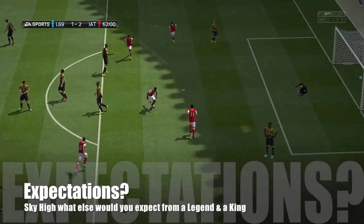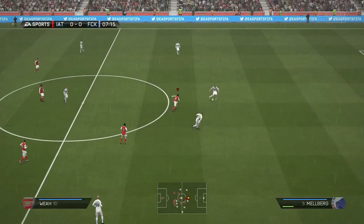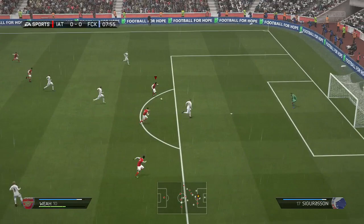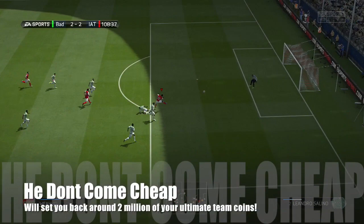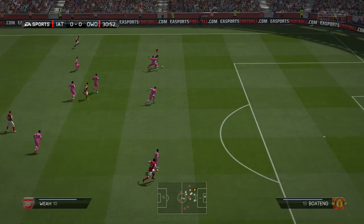My expectations of George Weah were sky high. He was one of the best players that ever lived — he scored one of the best goals I've ever seen, literally taking the ball from a corner, running the whole length of the field, beating about seven players on the way. My expectations were sky high and his price is sky high as well. This guy is going for about two million coins on Xbox right now — absolutely crazy, but once you start using him you realize why.